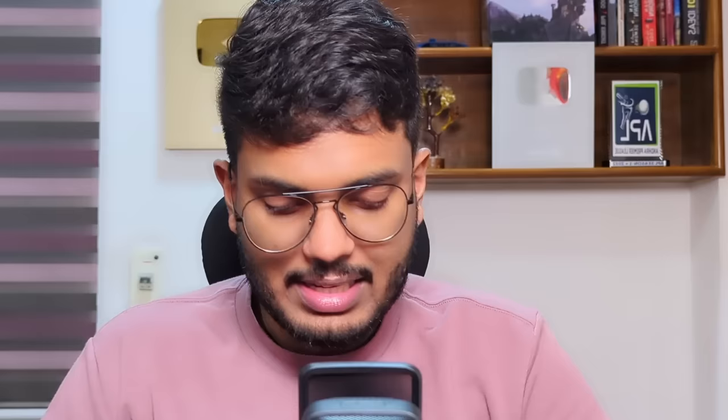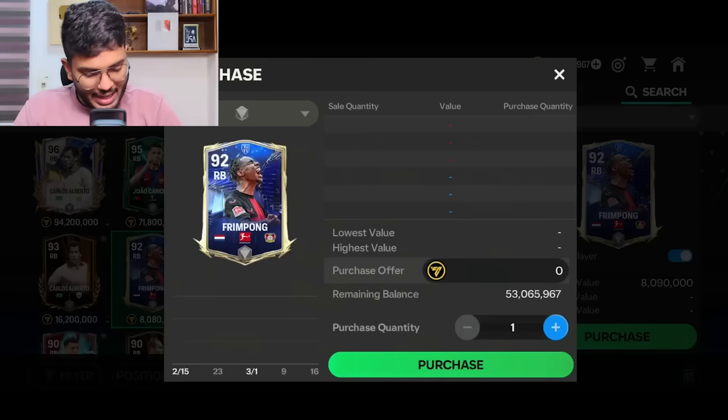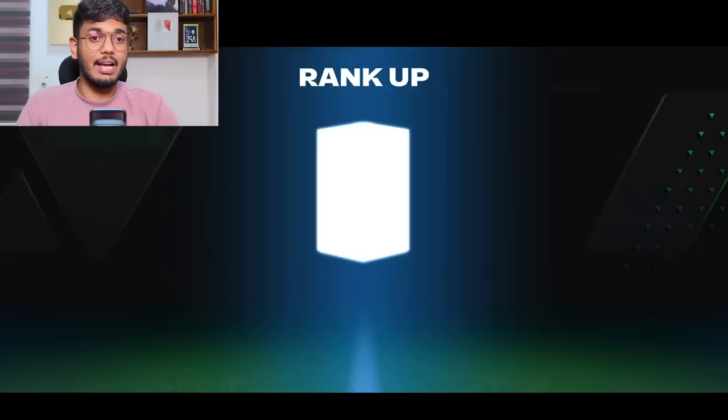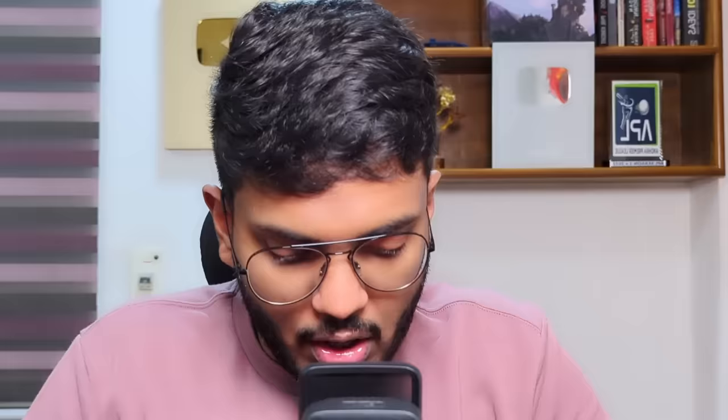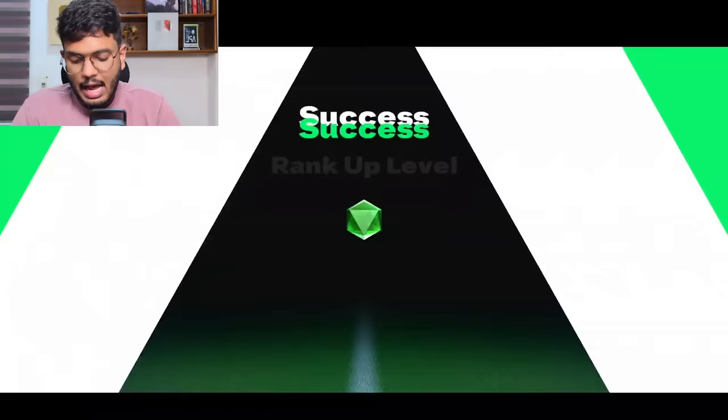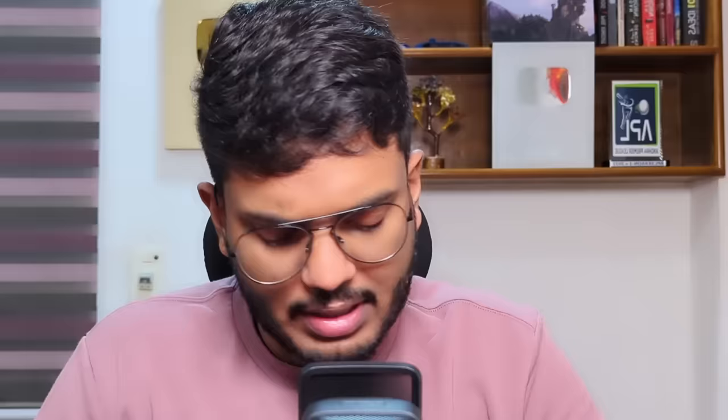Frimpong's tradable version is going for 8.2 million, and the double-ranked card is going for 17.1 million — that's 8 to 9 million coins profit. I'll take that. Purchase of Frimpong successful, now ranking him up. One rank done — 93 to 94 — making 9 million coins profit. Baby steps, but let's go. Selling him for 17.7 million coins — more coins for us.